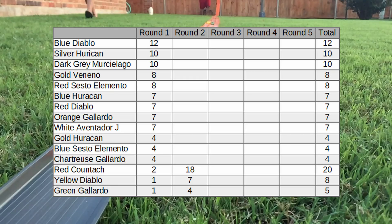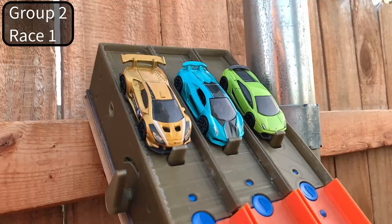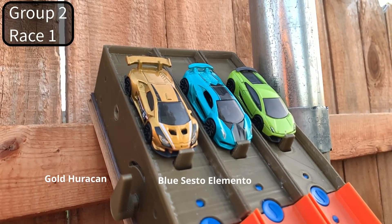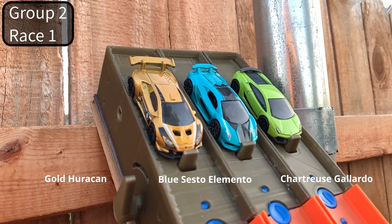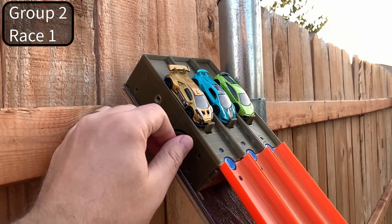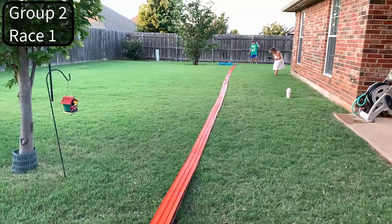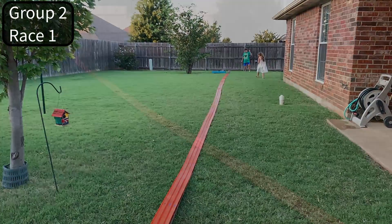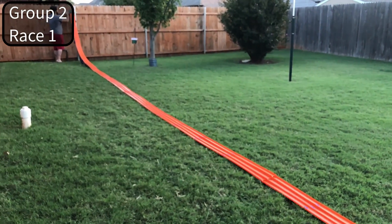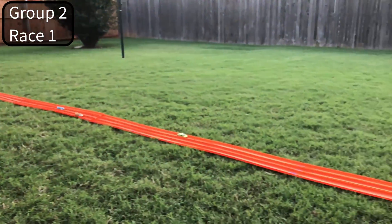At that round, the red car got 18 extra points, the yellow car seven, and the green car got four extra points. Group two, race number one — we have a gold Huracán, a blue Sesto Elemento, and a chartreuse Gallardo. Chartreuse — what color is that? It's like a lime green. And what was it like to run next to the cars while they were racing?